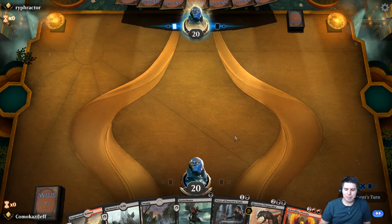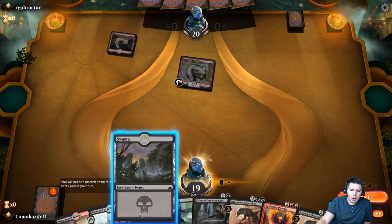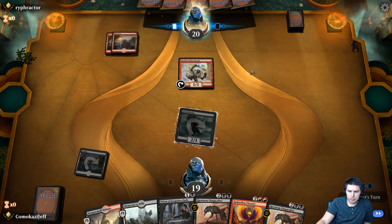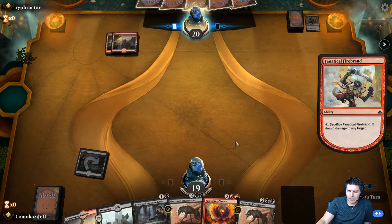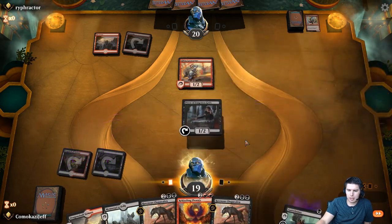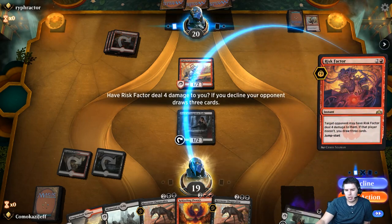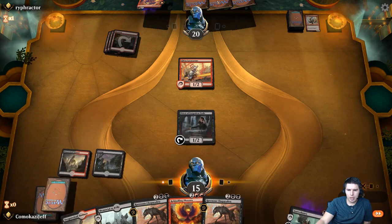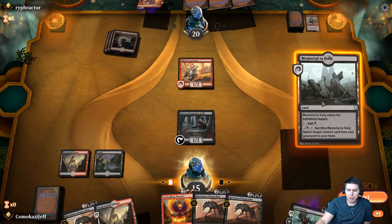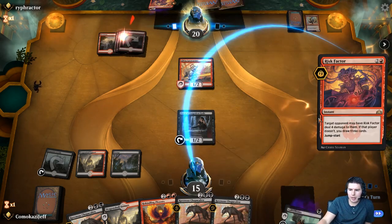We don't want a full hand of Eldest Reborns early on either. Let's see if they try to ping Gutter Bones — yeah, they kill Gutter Bones right away. Lava Runner. Dragon Skull Summit — Priest of the Forgotten Gods. Pass the turn. Risk Factor — we'll take the four damage. They're down to three cards, and this is where we start doing good things. We'll just Memorial to Folly and pass the turn. Dragon Skull Summit is pretty good. We are down to 11 now, which is a problem. No blocks.